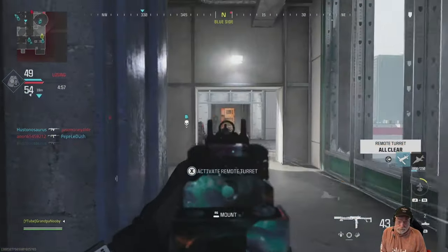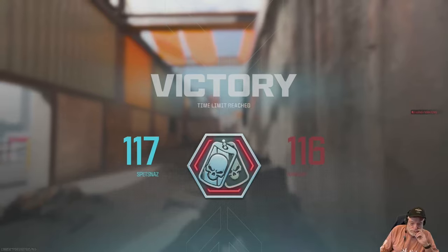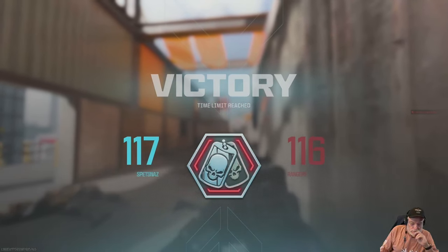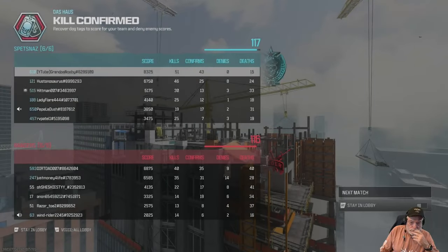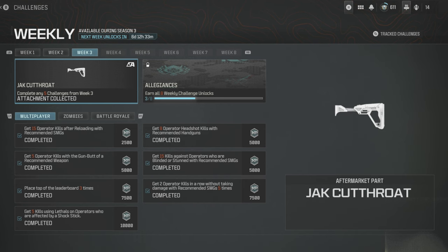Got a VTOL — every time you bring a fighter pilot to the scene, good things are going to happen. I had switched back to the Horace because on that map it's a good one. We barely win — but victory is a victory: 51 and 15, top of the lobby by a good margin. Everything's completed — Week 3 challenges in the books!